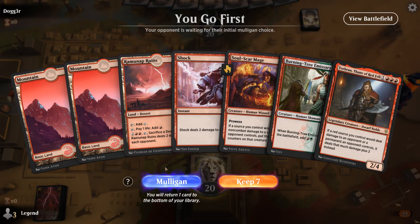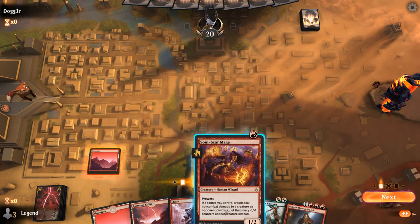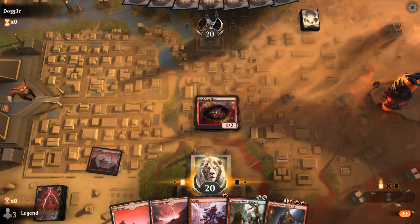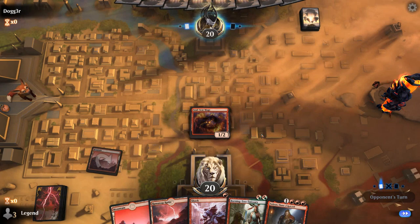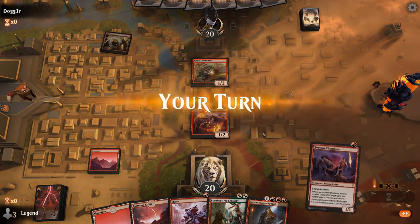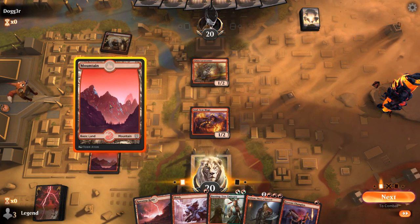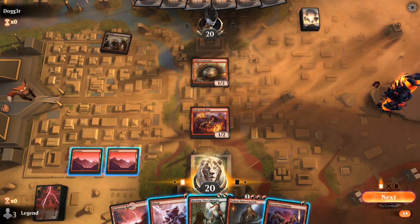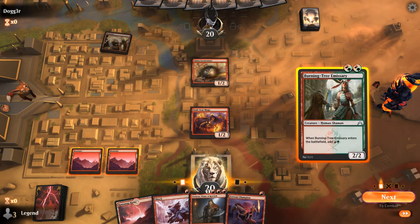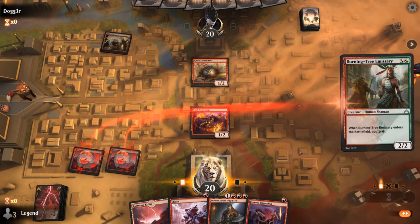We're on the play with a fine opening hand — ideally we find another 2-drop we can play off the mana from Burning Tree. Opponent's also Mono-Red, so I guess we can use the mana to shock Lava Runner — yeah, that seems fine. Could also go Fervent Champion plus Shock, but I think I prefer getting the Burning Tree in play.